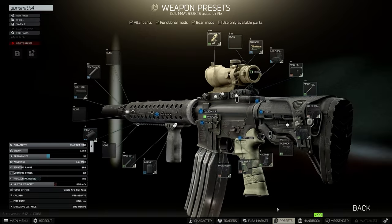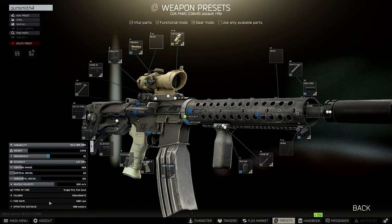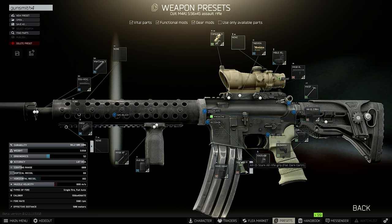Let's continue with the easy parts. I used the Alexander Arms rail and the Alexander Arms attachment to put on my RVG — Magpul RVG grip. It's pretty easy to get and it's also very cheap if you want to buy it on the Flea. And that's very important: the Stark Arms grip.